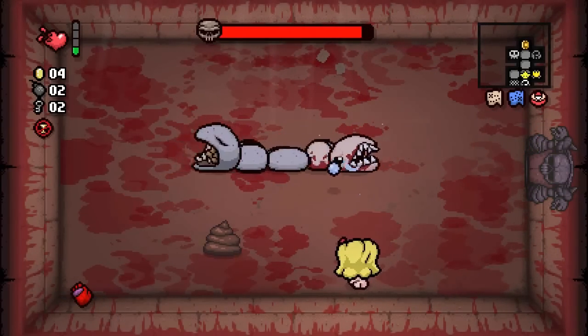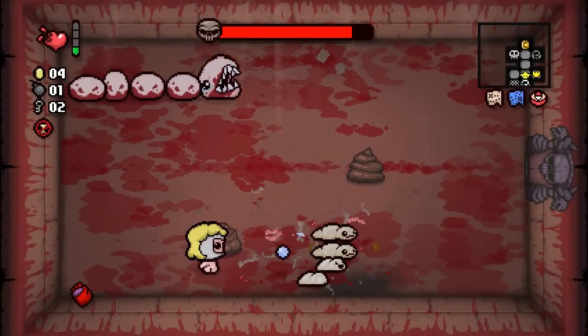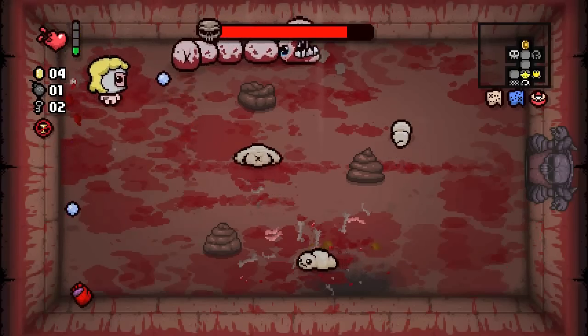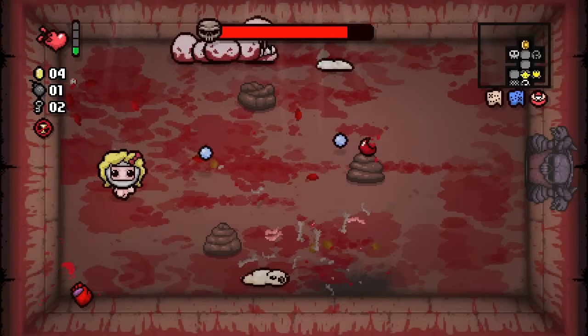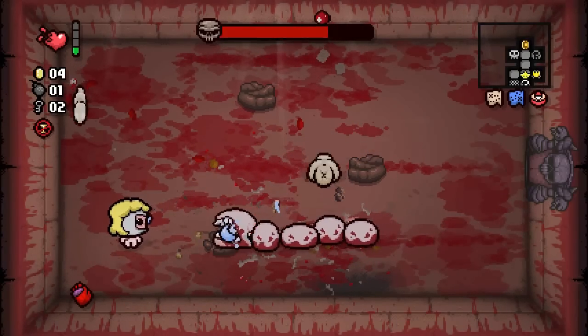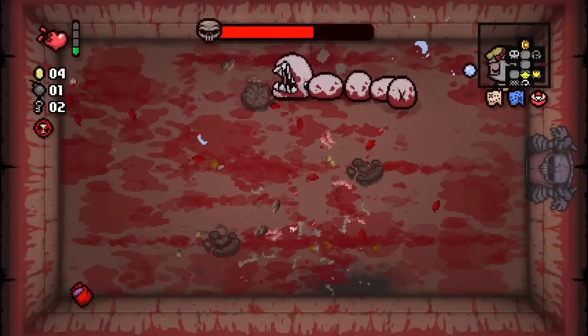Getting this item is kind of a pain in the butt. The item that we found on this floor is Mr. Mega. We got this by bombing enough of the blue rocks, and this makes your bombs tremendously more powerful and gives them a larger range in order to affect enemies. All in all, it's a great item.